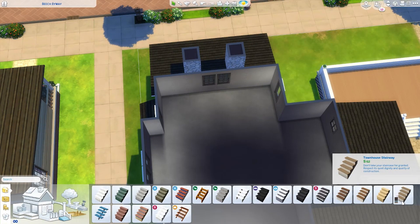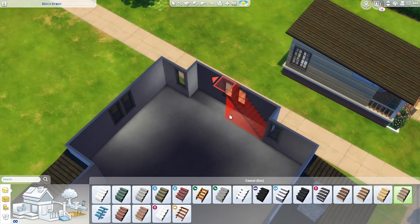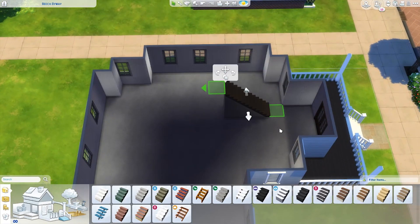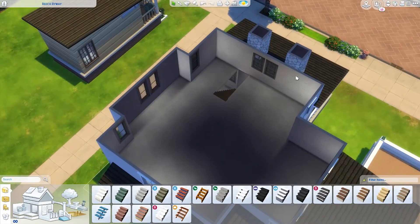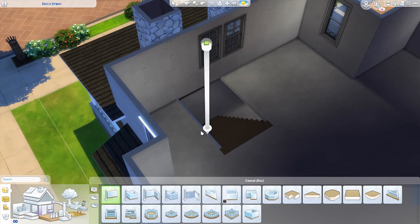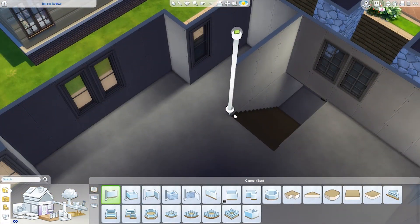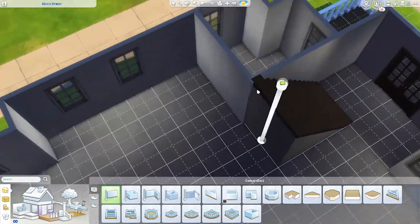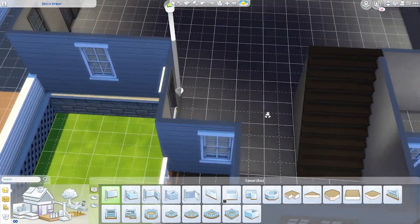Alright, so now that we did the outside, it's time to get started on doing the inside. Pretty much the first thing I like to do is figure out where I'm going to put the stairs. Normally I put them in the front entry. This is really common in America for floor plans. And the reason for this is because bedrooms in the United States are legally required to have a window to the outdoors.